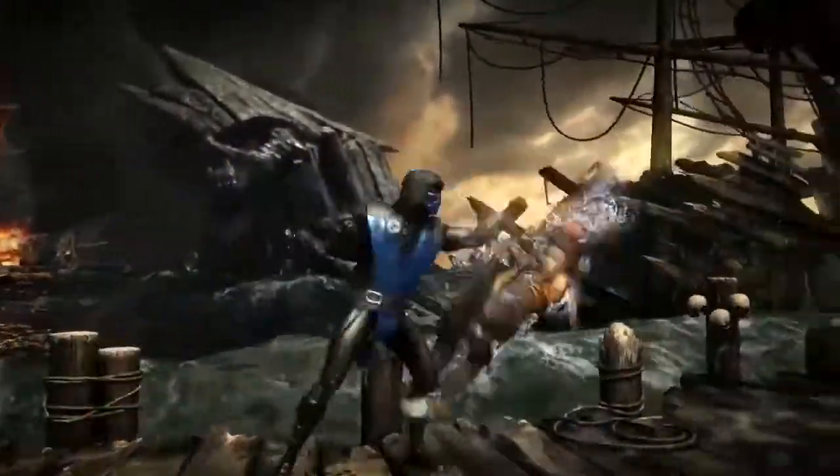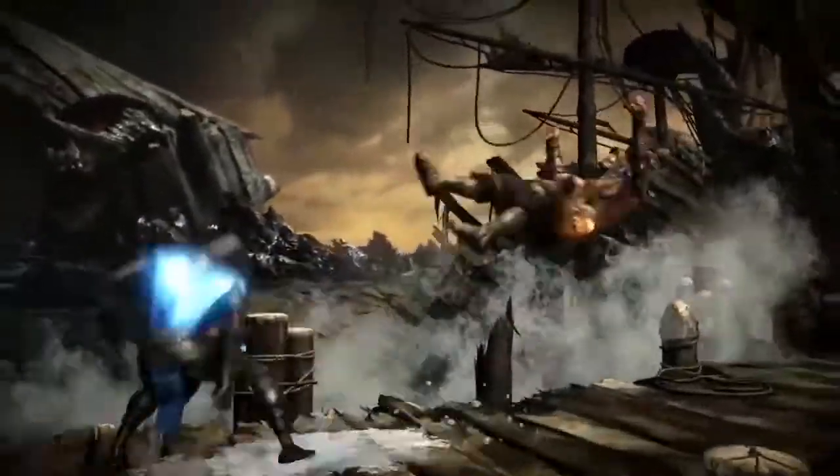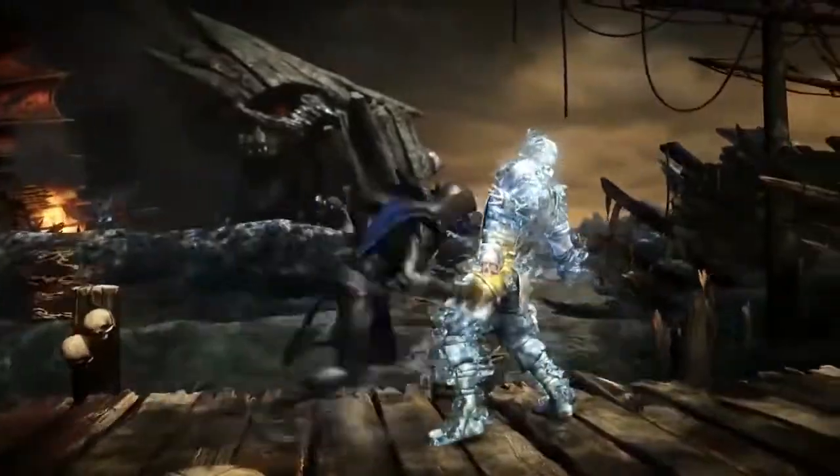Kuai Liang, known as Sub-Zero, is the Grandmaster of the Lin Kuei. In Mortal Kombat X, Sub-Zero uses three variations that cater to players who enjoy freezing and punishing their opponent.